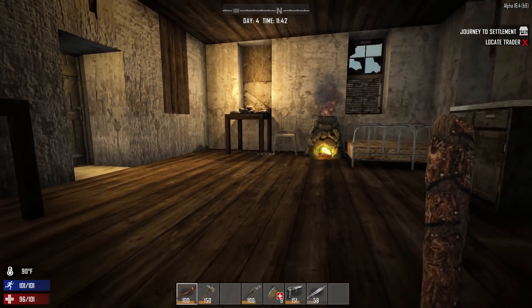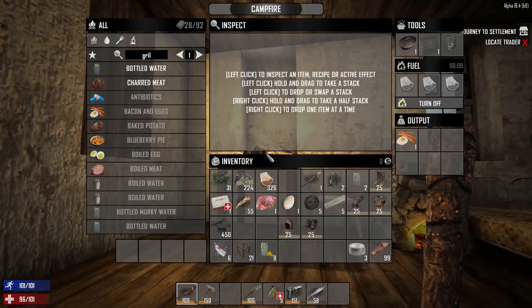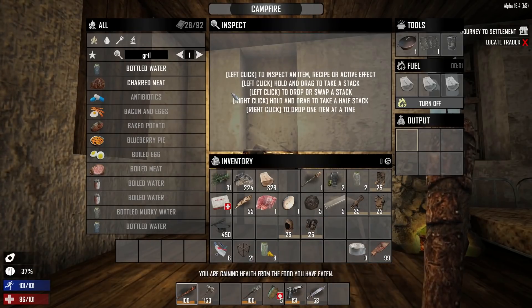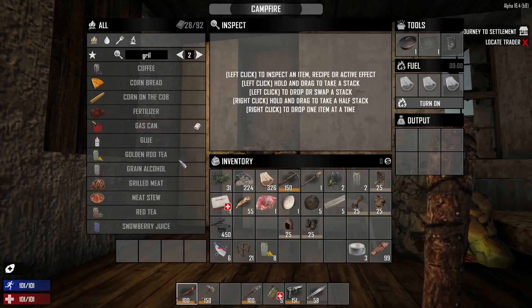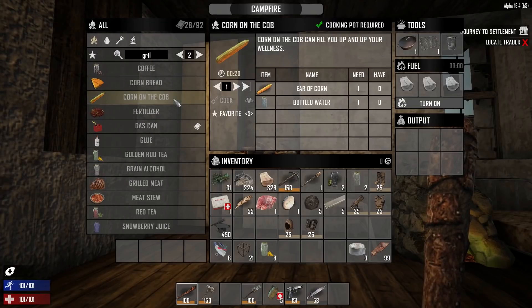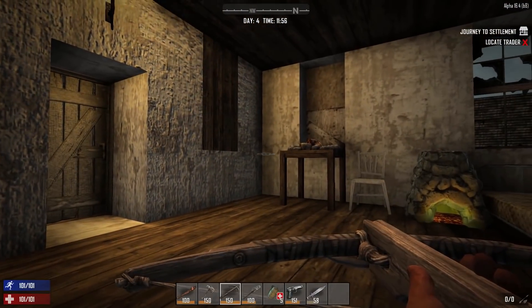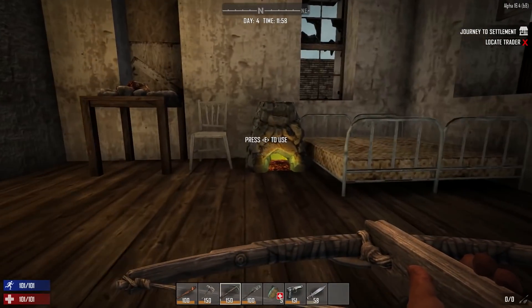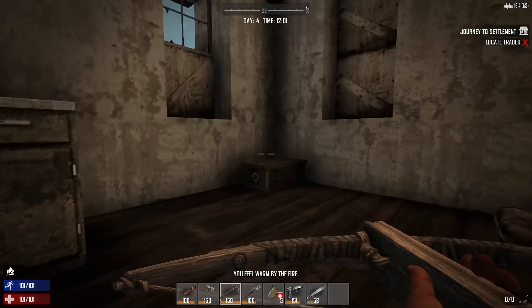Get away from the fire — we're already overheating big time. Our crossbow is done — amazing! It does so much more damage, like twice the damage, and the range is much better. We ran out of fuel here — put the sucker back on. I think it's actually beneficial to put frames in here rather than wood.